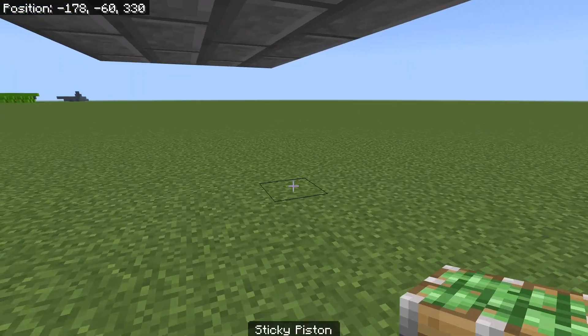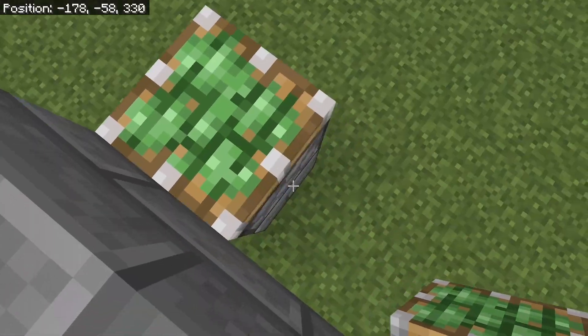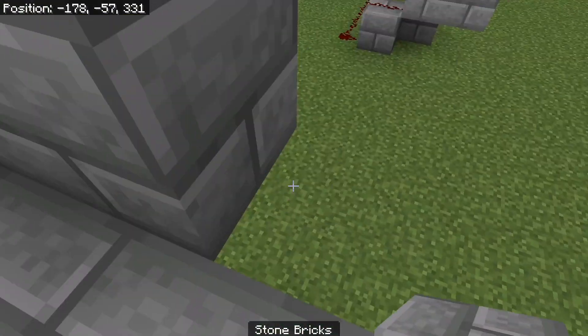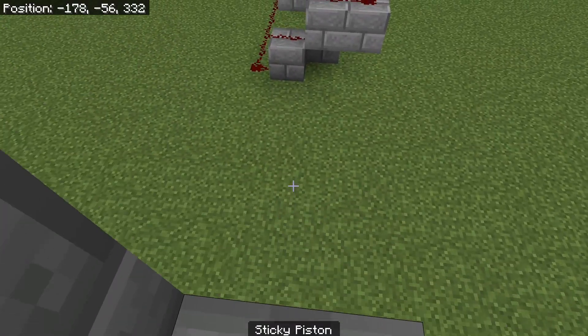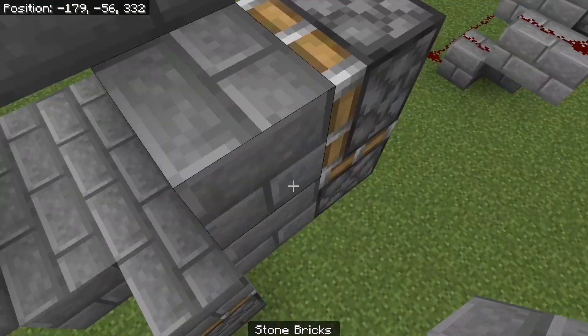You're going to start by placing your pistons. Just place a temporary block there, piston there. Then you're going to place a block here, your block here, and then sticky piston there, block there.